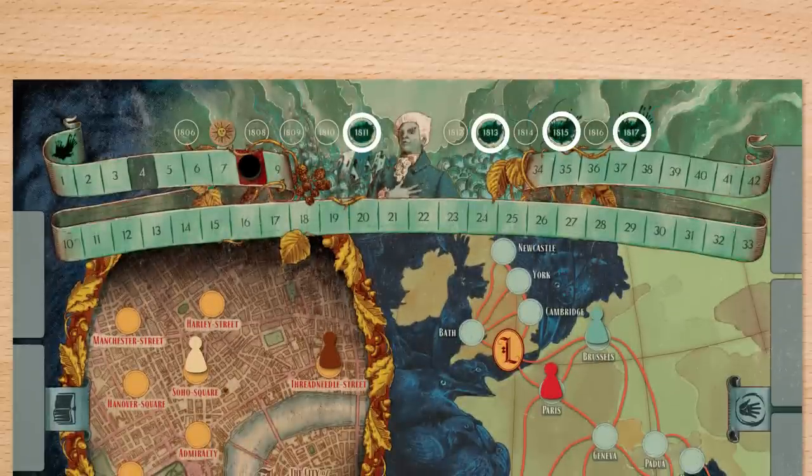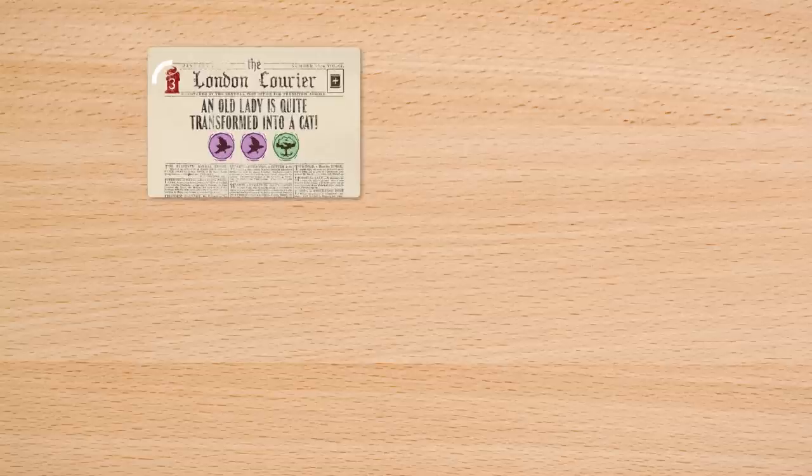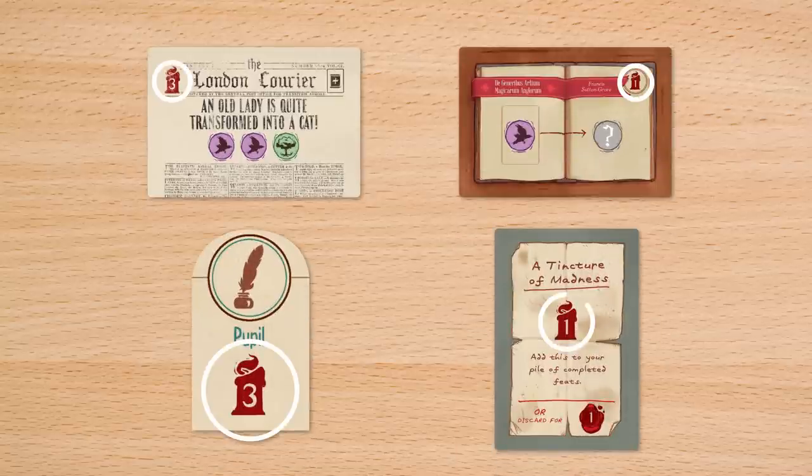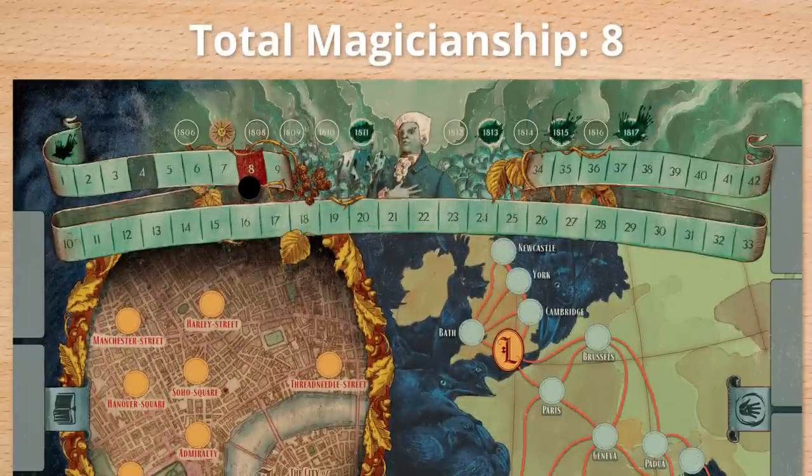If the year is one of these four years, you may now confront the fairy. Total your magicianship between your completed feats of magic, books of magic, pupil, and any spells that grant magicianship. If your total is less than the current strength of the fairy, the game continues. However, if your total is equal to or greater than the fairy's strength, you defeat the fairy and the game ends immediately.